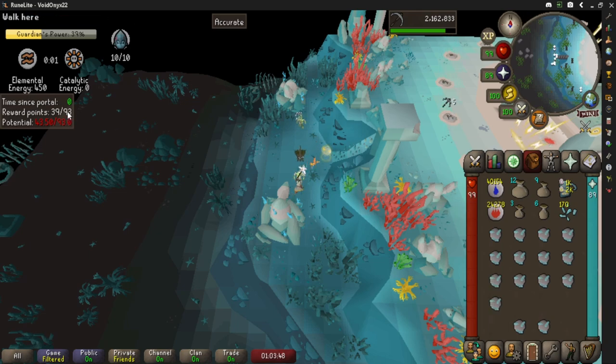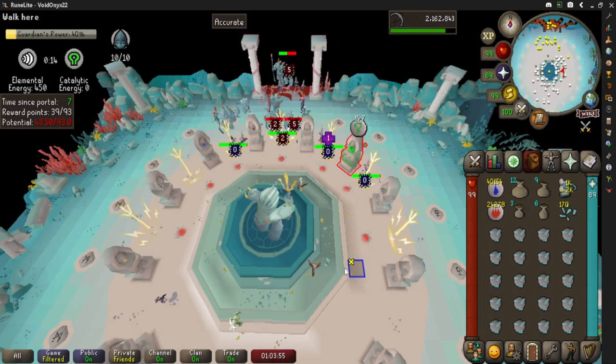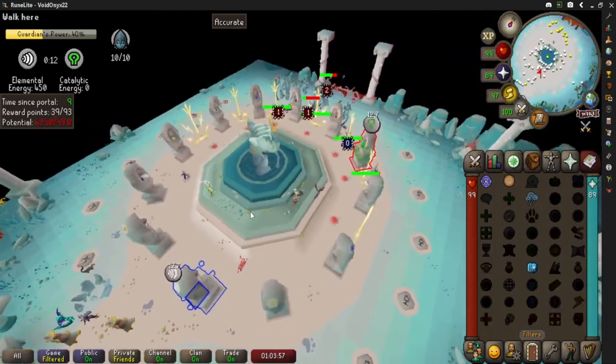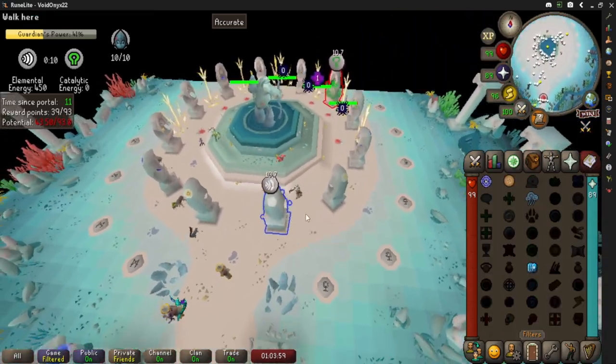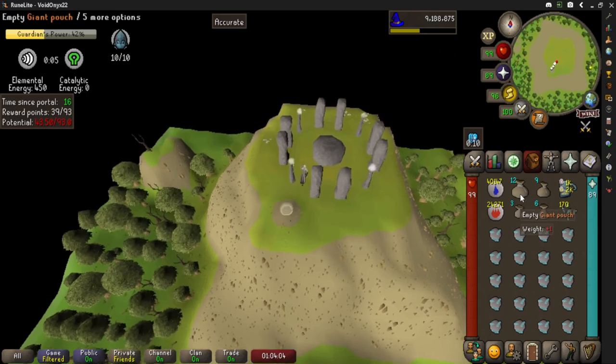As you can see, I did my catalytic first and went to 90 catalytic. The reason I do that is because I can usually get that one catalytic energy point every time.